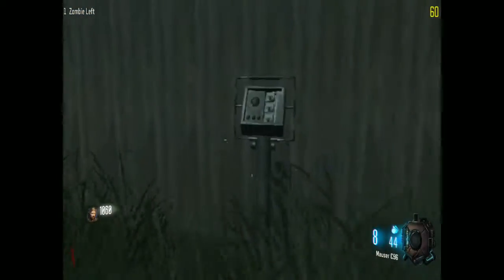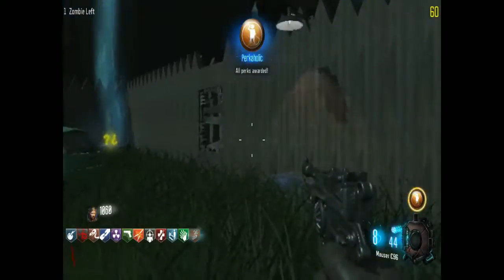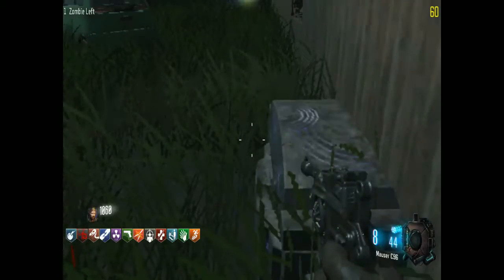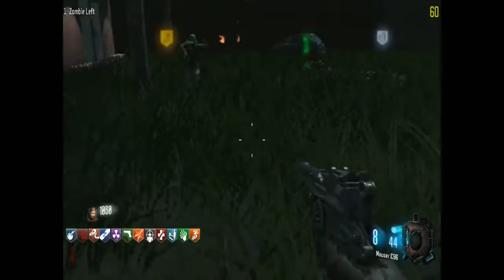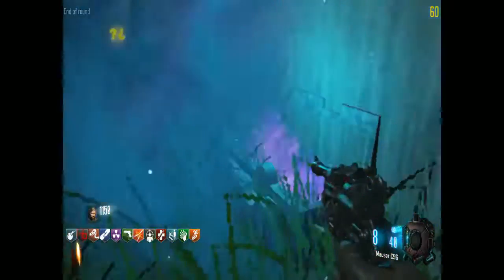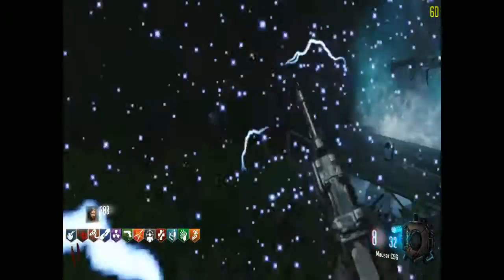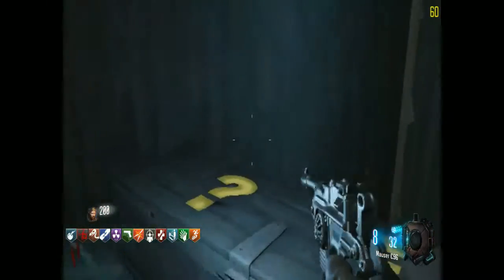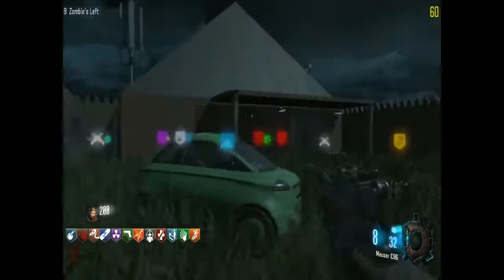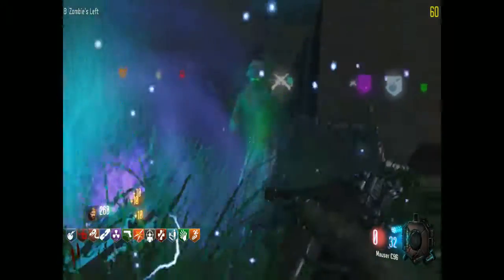Free gobble gum! Perkaholic right at the beginning, baby! And soul boxes — the old-fashioned World at War design. This is the very first soul box design. Look at that — magically awesome. From the mystery box we get... Python! Oh hell yeah, Python! Wait, how much was that? Okay, for a second I thought it was 500, that would have creeped me out.